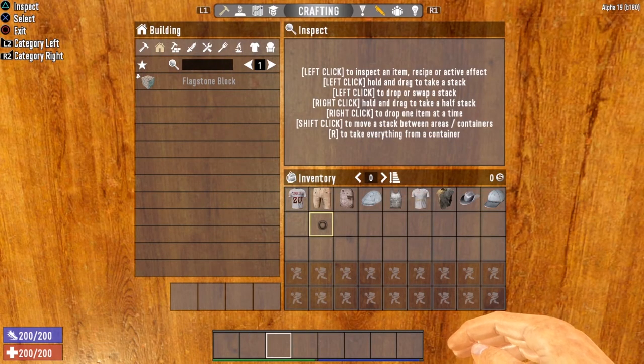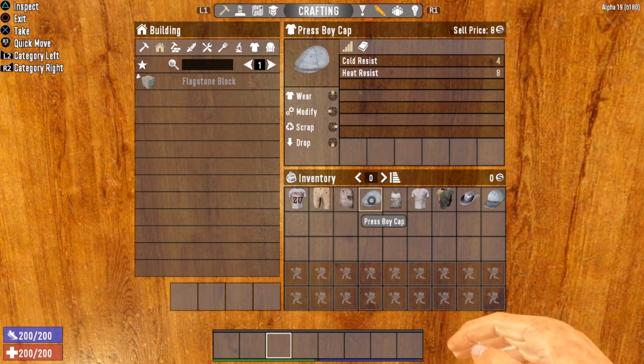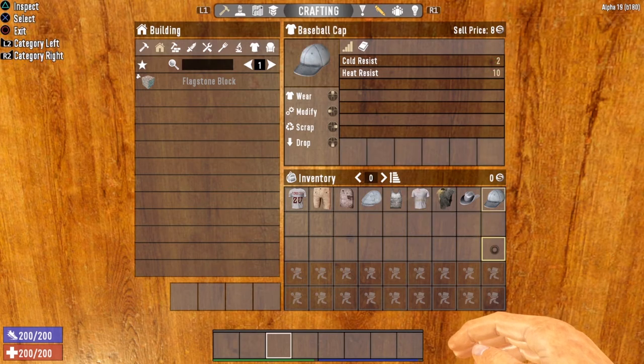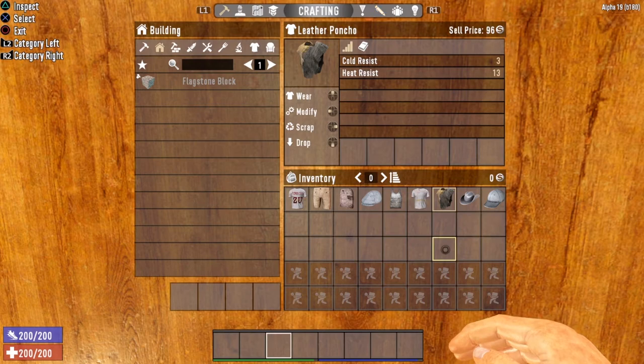The next group of clothing will increase your heat resist, and these items are great if you are going to be out and about in the desert. Starting with the ZU fan shirt, which gives you a heat resist of seven. Then we've got the shorts and the skirt — pants that give you a heat resist of eight. The press boy cap also gives a heat resist of eight. The tank top and t-shirt both give a heat resist of nine. The baseball cap gives heat resist of 10, the cowboy hat gives 11, and the mac daddy of them all — the leather poncho — gives you a heat resist of 13.